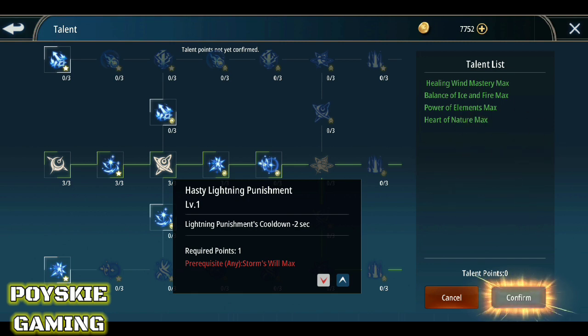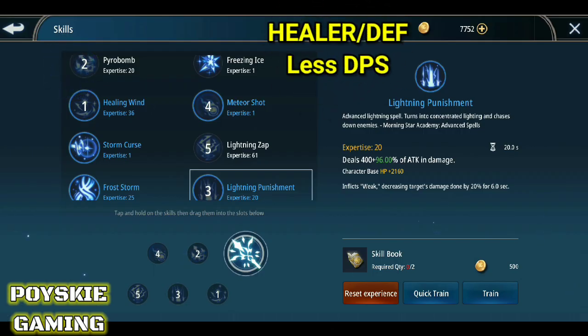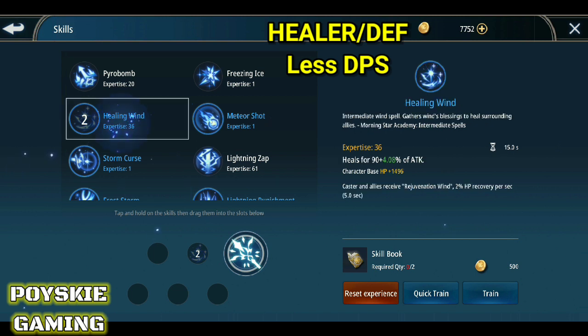Punta naman tayo sa skills. Isang base skill natin — ang una nating dadagdagan syempre yung Healing Wind. May dagdag HP saka syempre yun yung nasa talent natin.